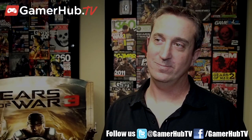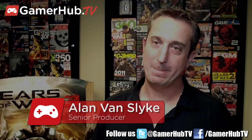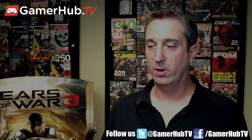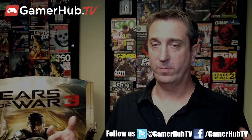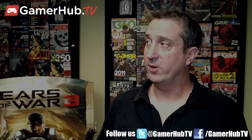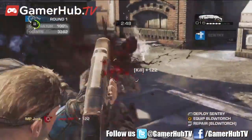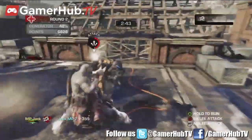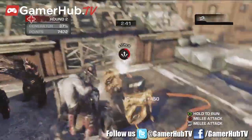Let's talk about Overrun and what strategies you would employ there. There are two different ways to look at the strategy because the way Overrun works is attack-defense — you're either attacking or defending, you take your shot at it with your team, and then the roles reverse and you try it again. As COG, who are always defending, you really have to have a good distribution of classes if you want to succeed.